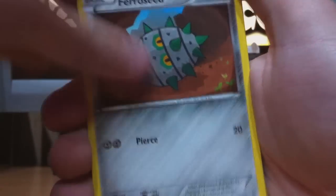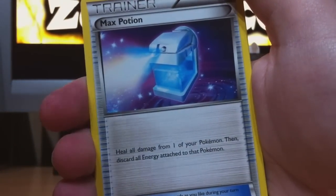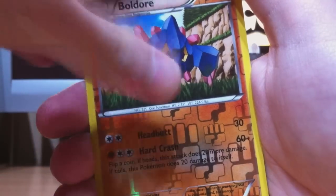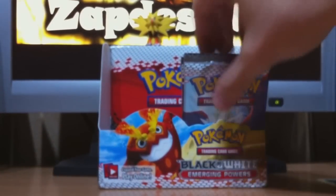Okay, Basculin, Backpack, Ferroseed, Deerling, Sewaddle, Klink, Max Potion — another great card. Got Gothorita, nice. Boldore reverse. And a Woobat — it's kind of a rip-off of Zubat and Golbat, I guess. Swoobat, Zubat. Zubat dropped down right here — let's place them where we're standing.